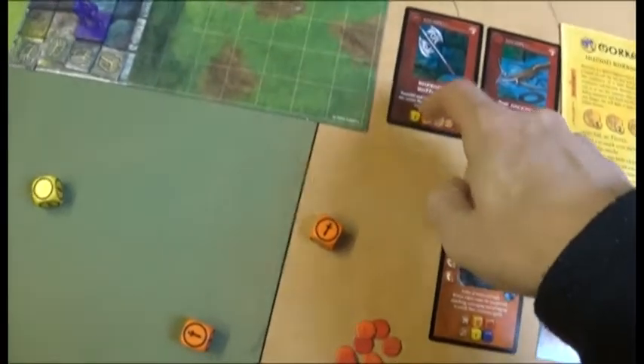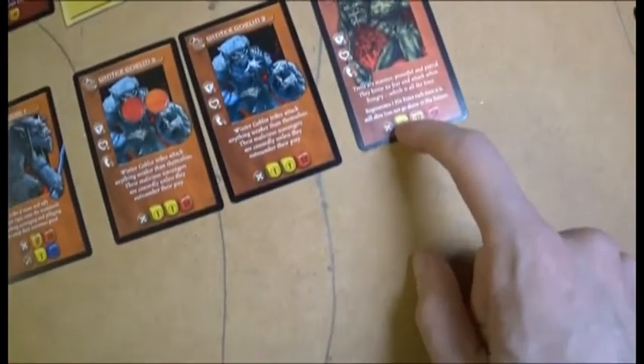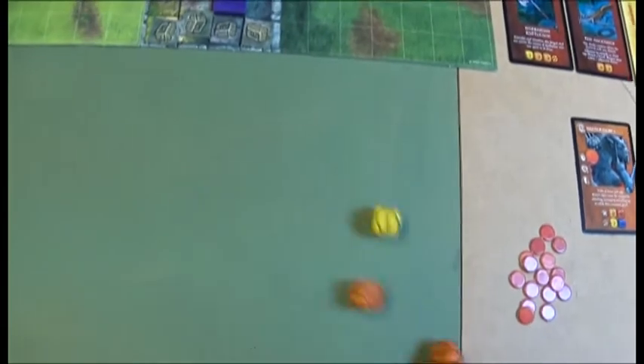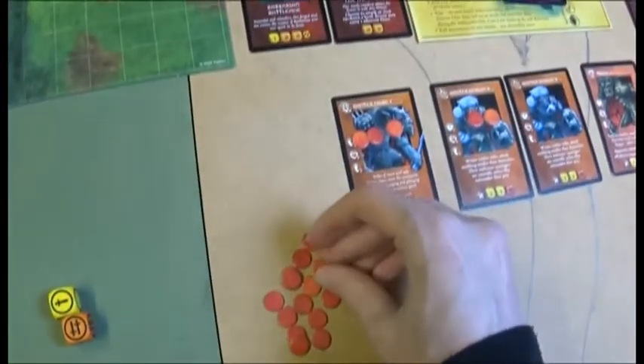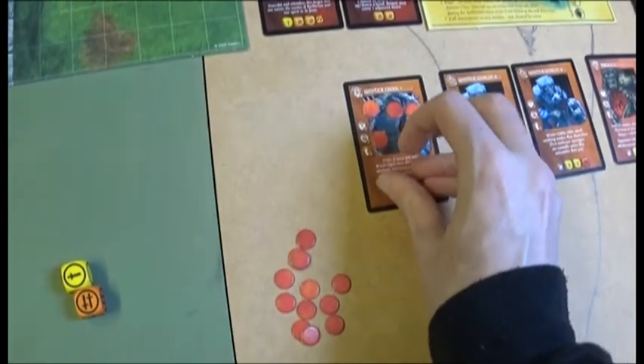Mokan attacks with the barbarian battleaxe. Because the Troll can regenerate, you should take out the Ogre first. Mokan does two wounds plus one bonus wound to the Ogre. Then attacks again for four wounds — could have taken it out in one or two turns.